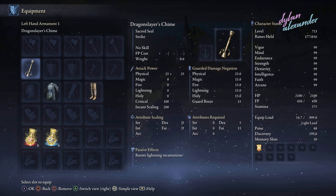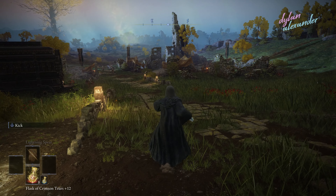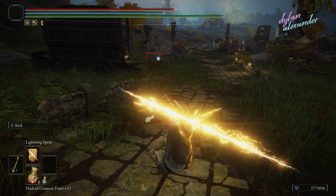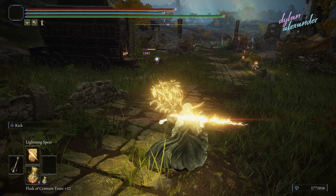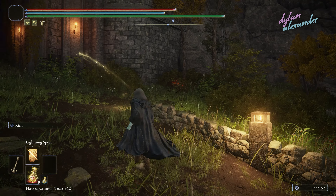Next up, we've got the new weapon: the Dragonslayer's Chime. It's pretty much just a unique seal that gets upgraded with somber shards. It's meant for the Dragonslayer class or just anyone who wants to use lightning incantations. It boosts lightning incantations and increases their damage. It's the classic Dark Souls chime that you see in all the Dark Souls games — it makes lightning incantations do a huge amount of damage.